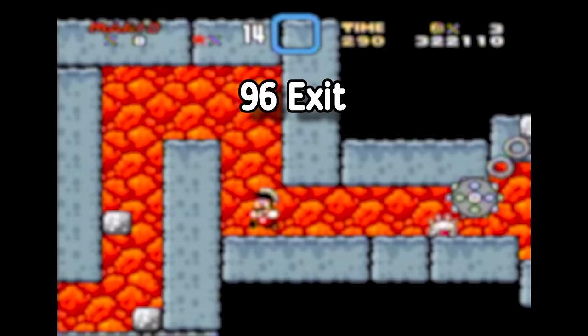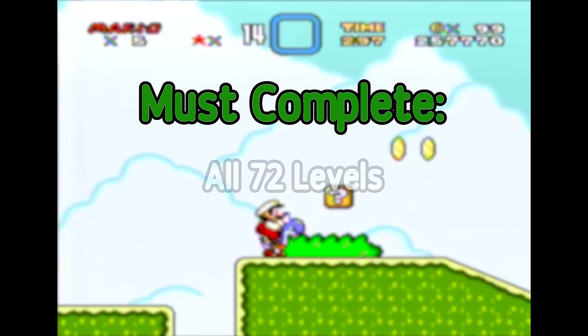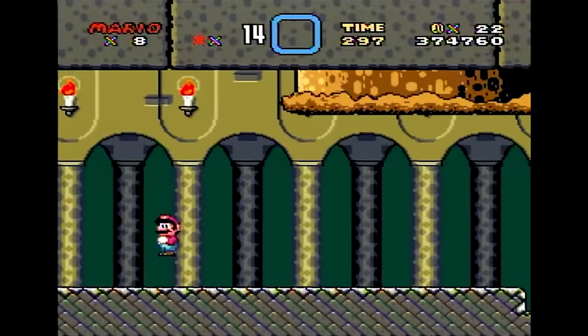We've already established that 96 exit and 95 exit no-cape are two different goals, yet kind of similar. They both require you to complete all 72 levels gathered throughout the game, as well as every single secret exit hidden in between, which happens to be 24. So that's pretty simple to comprehend, but why is the no-cape version of this 95 instead of 96?